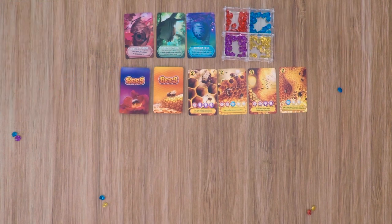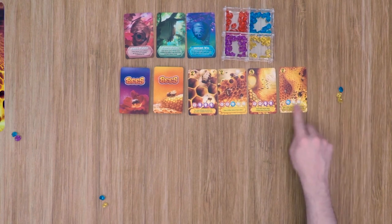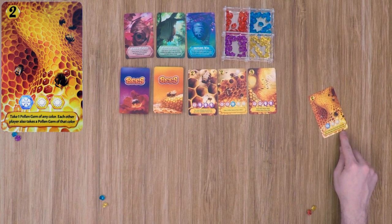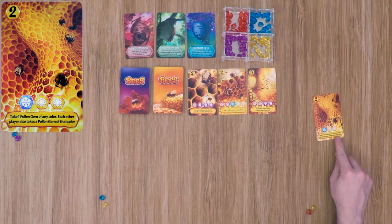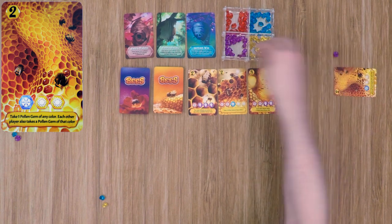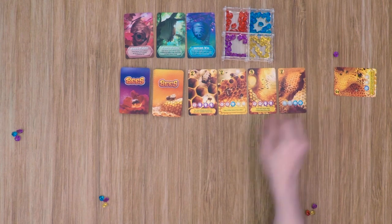The second option is to produce honey. A player can choose this option only if they have the required pollen in their supply meeting the requirements of one of the cards they wish to purchase. So for example, if our first player has two additional yellow pollens, which meets the requirements for this card, he would return those to the supply and gather that card. Finally, if it has an ability at the bottom, he resolves that now. This one says to take one pollen gem of any color, then each other player also takes a pollen gem of that color. The only restriction is that each player can only have three pollen gems of each color, so if a player has three they cannot receive any more of that color. Then you'll reveal a new card from the deck, replacing the card that was purchased.